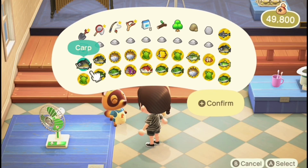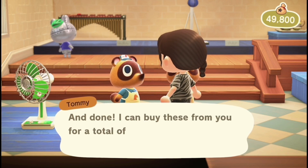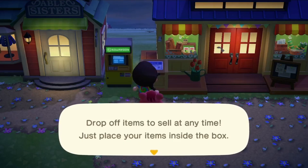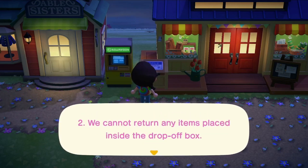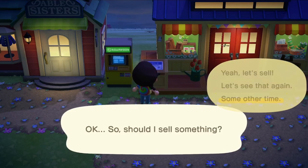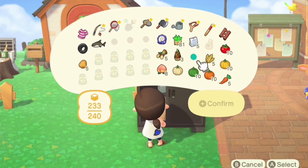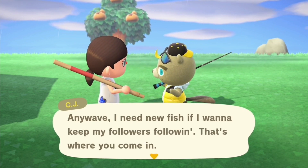If you don't have the time or space to save your fish for CJ, then the next best method is to go into Nook's Cranny and sell your fish directly to Timmy and Tommy. The absolute worst way to sell your fish is the Nook's Cranny dropbox — you get the least amount of bells that way. Basically, you get what Timmy and Tommy would buy your fish for and then they take a 20% convenience fee. This applies to everything, not just fish, and they will deposit it directly into your savings account the next morning. I would only recommend the dropbox if you don't have space to store your fish and the shop is closed.